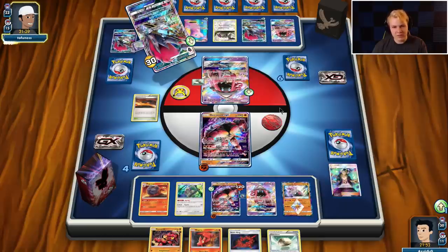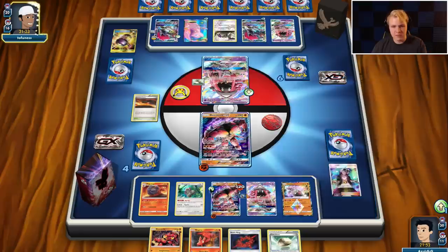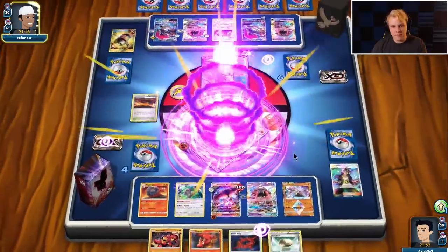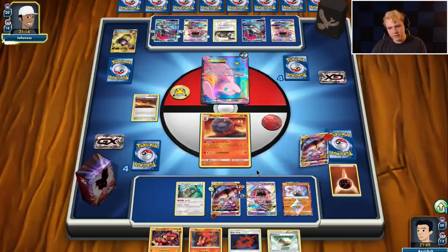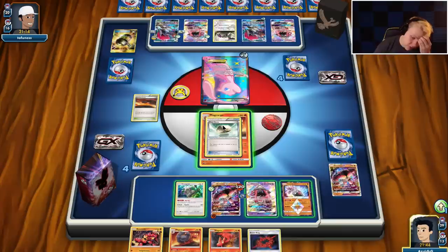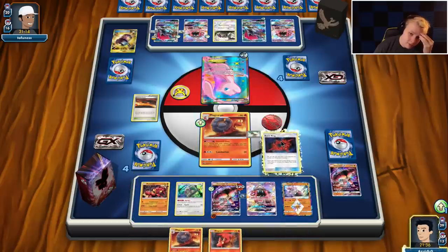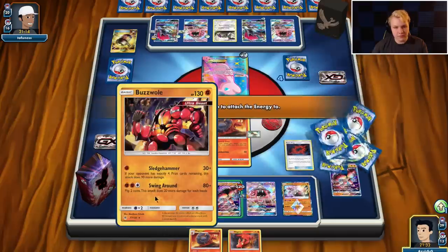Depends on our top deck — we can maybe set up two Buzzwole GXs over this baby Buzzwole. This damaged one makes that a little awkward. My bench space is currently a little awkward — having put down Lele and Diancy makes things tight. We're gonna have to go like this then. Three Beast Ring left — attach them here, Smooth Over a Sycamore. Or I could N him. Nah, we just need a Sycamore. Maybe N on the next turn.